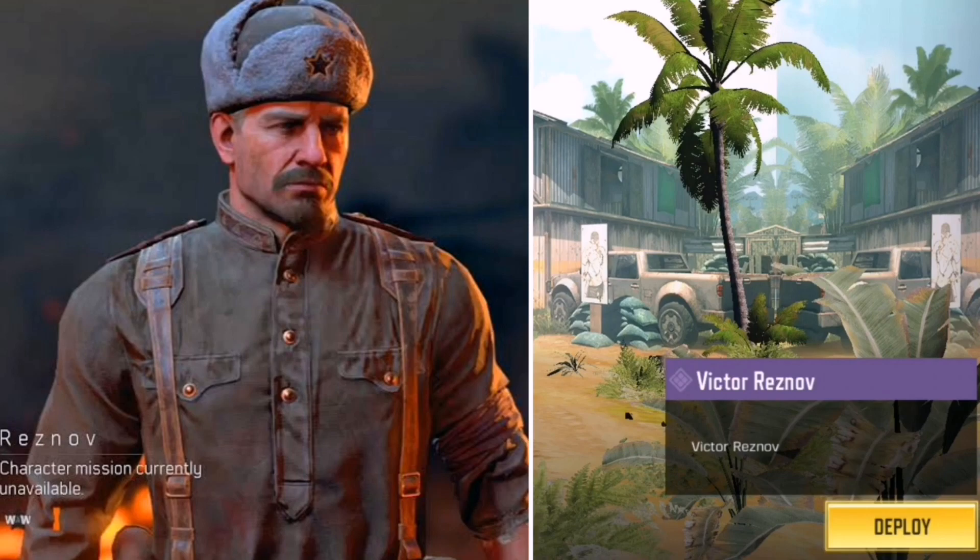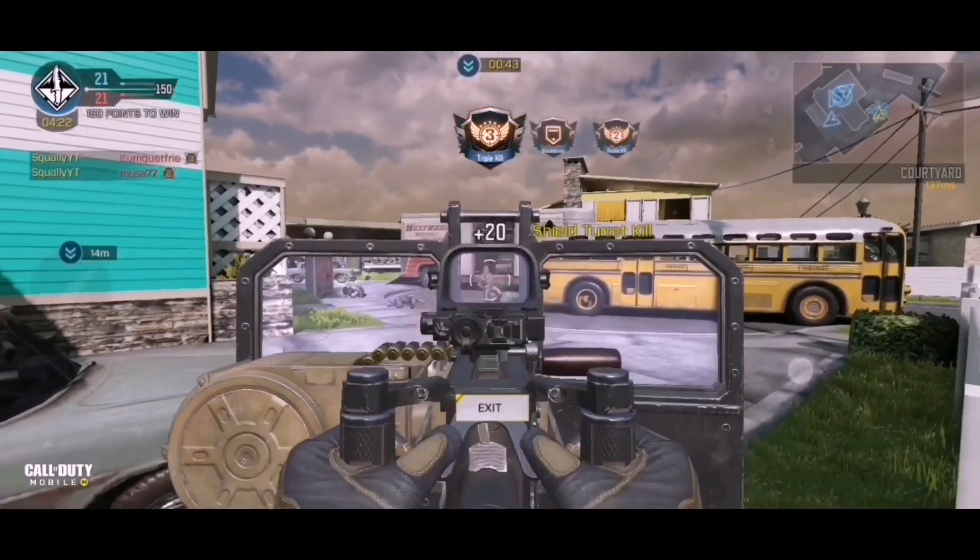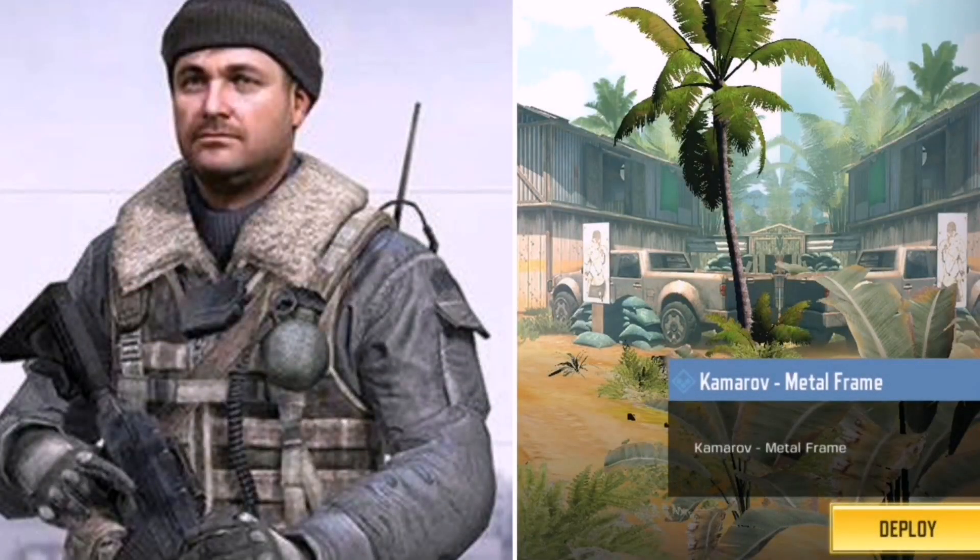For the next character we have Sergeant Kamarov — a Russian loyalist frequently tasked with helping Captain Price's SAS squad and Task Force 141. Kamarov featured in Call of Duty 4: Modern Warfare and Modern Warfare 3. And those are all the characters I have image examples for.